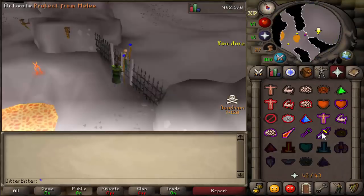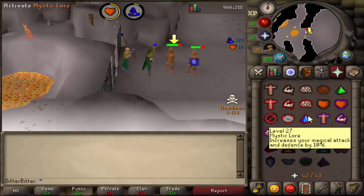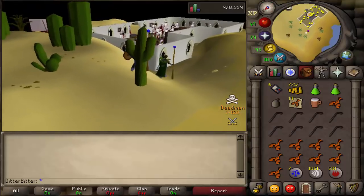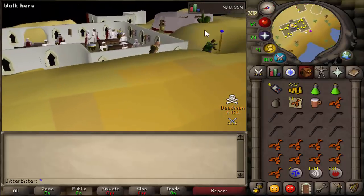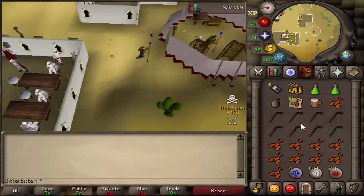I was doing Desert Treasure with a friend who had a 300 IQ strategy for safe-spotting both bosses at the same time — I didn't know this since I'm mostly a PKer. We got the smoke diamond out of the way really quickly, probably the easiest diamond. Then came the part where you need 50-plus lockpicks to get the cross — me and my friend had eight between us, 16 total. I'll just let you guys watch.